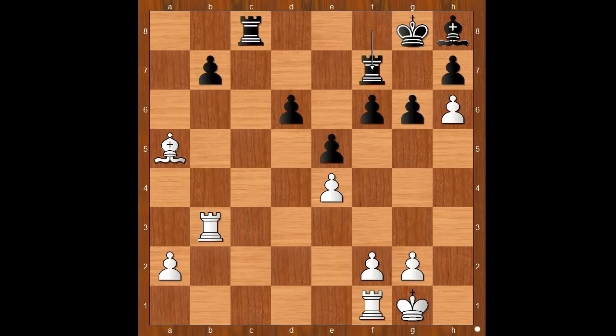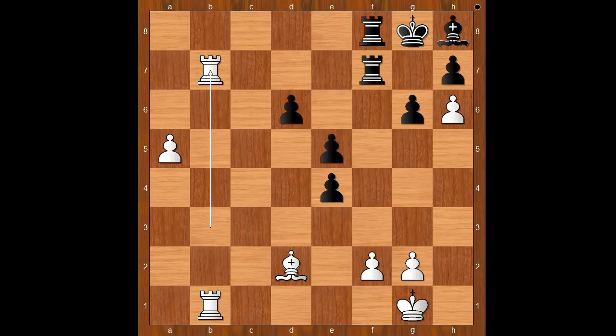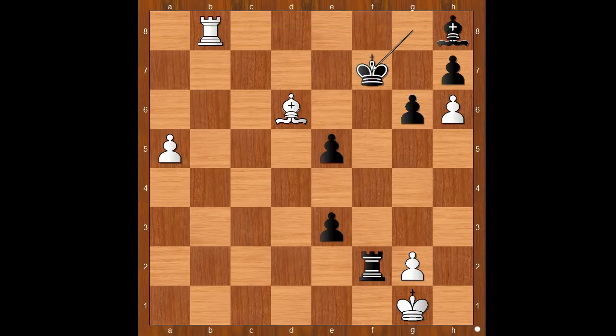Rook takes on b3, rook to f7, rook from f to b1, rook to b8. Bishop to d2, freeing the path for the a-pawn. f5. And now a4. Fxe4 — and again black is two pawns up. a5. Rook from b to f8. If something like king to f8, then a6 is unpleasant. Rook takes on b7, rook takes on f2, bishop to b4, e3, bishop takes on d6, rook to e8, rook to b8. Rook takes rook, rook takes rook check, king to f7, rook takes bishop. And the poor bishop is now gone.